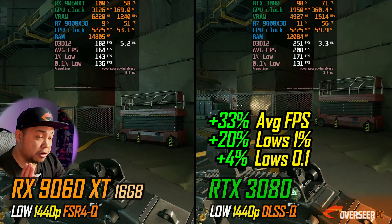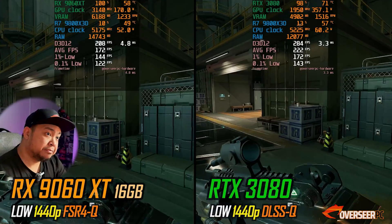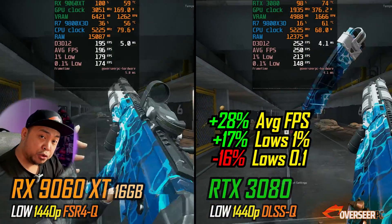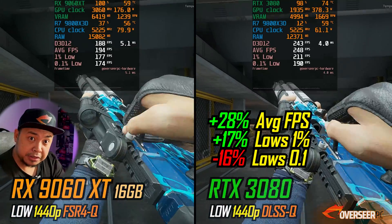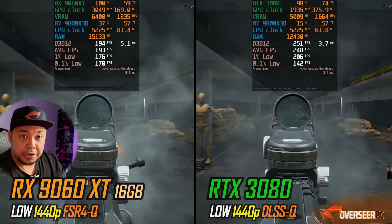Let's go to 1440p with upscalers — 33% better compared to the RX 9060 XT, with much better lows as well. On the firing benchmark, 28% better, and slightly better on the lows, but the 0.1% lows do suffer a little bit. Overall, the RTX 3080 is still the winner here.